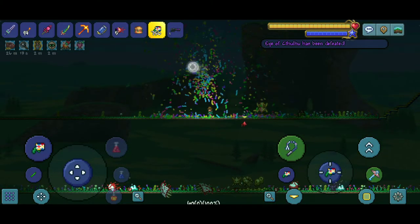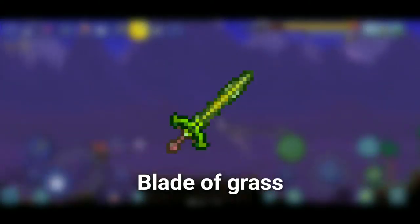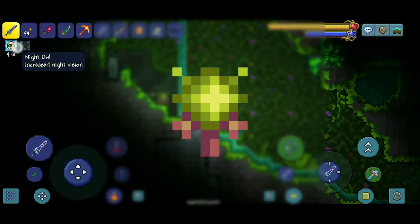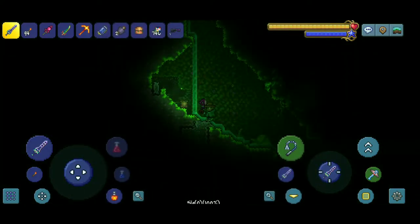We are going to the jungle now to find the next sword's ingredients. The sword name is Blade of Grass. This is crafted by using 12 jungle spores and 12 stingers. Jungle spores are these green glowing orbs growing in the underground jungle, which need to be harvested just like this.